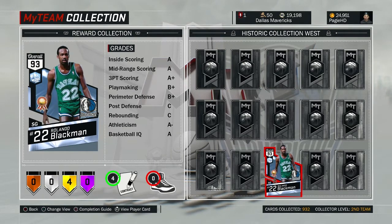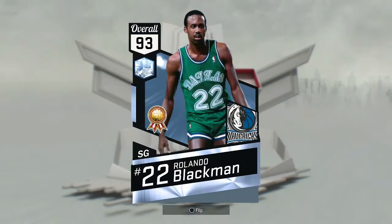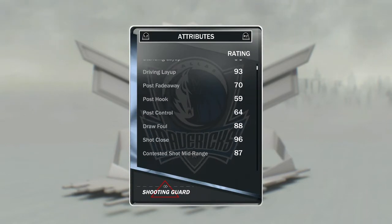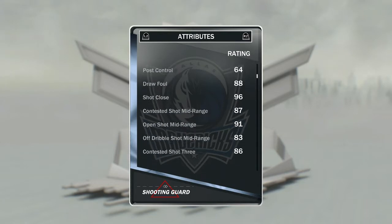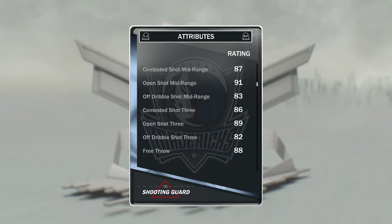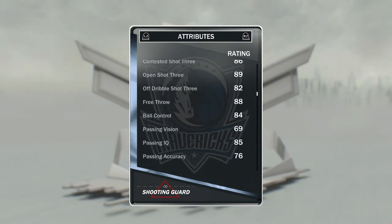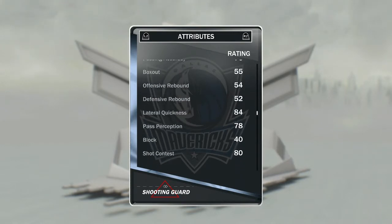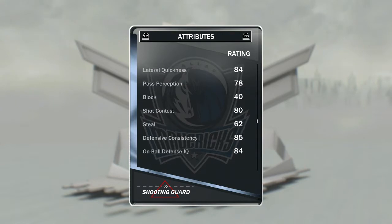As you can see: inside scoring A, mid-range scoring A, three-point shooting A plus — this card is insane. 93 offensive rating, 89 defensive rating, and just some insane stats. Obviously being a Diamond 93 overall, the stats are going to be really really good. Some of the defensive stats weren't really a big factor back in the day when he was playing, but it's an amazingly good card.